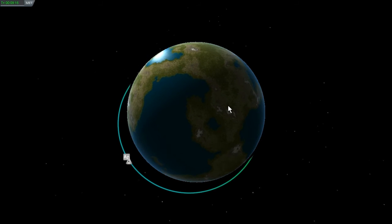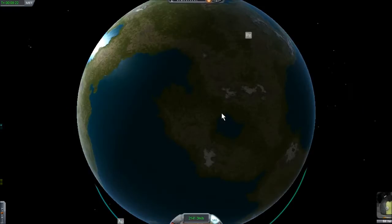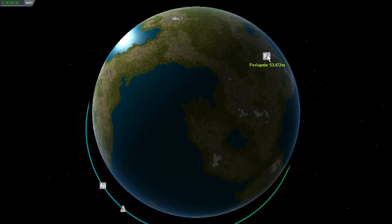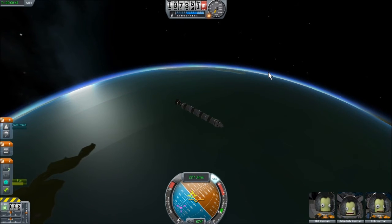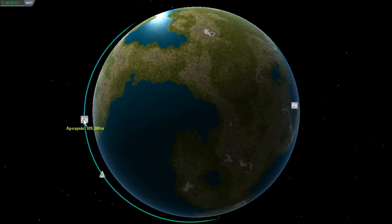We're up to about 2,140 meters per second and the periapsis is now visible. We want to get the periapsis high enough that it does not end up inside the atmosphere — above 70 kilometers — and that puts us in orbit. We can shut our engines down and leave the system running. It's stable enough. We've got 76 kilometers by 109 kilometers — that thing will be stable.